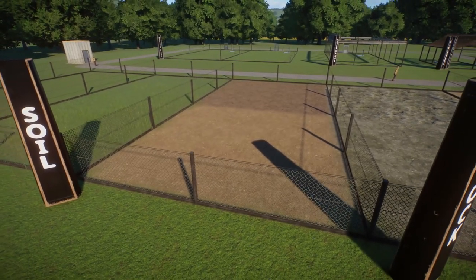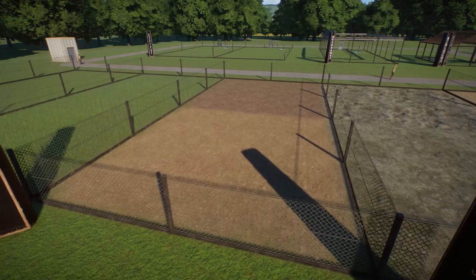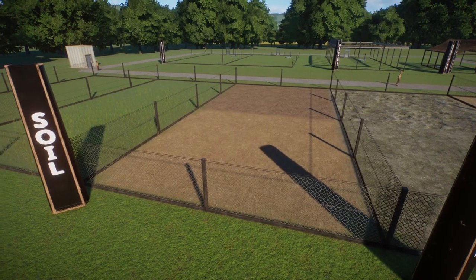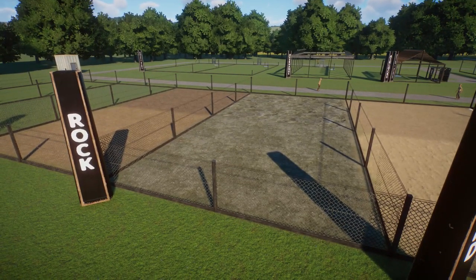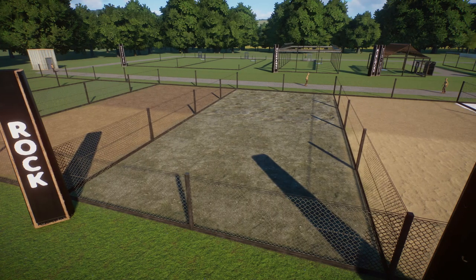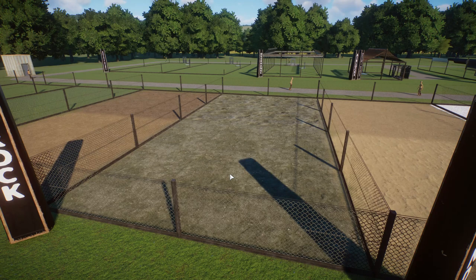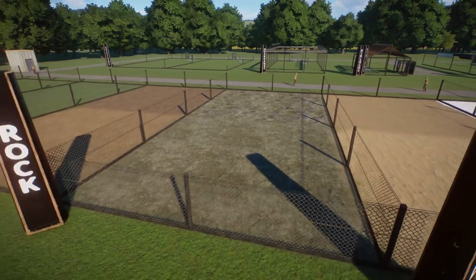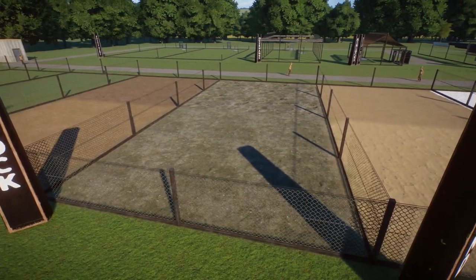For planted areas I often use mulch from the plant tab instead, which acts as another version of soil but needs to be placed rather than painted, which can be a bit more tricky. Moving on to rock terrain paint — I personally wouldn't say it's as useful on its own as the others. I'd opt to use it in conjunction with actual rocks, because rock paint is more useful for cladding and features rather than large expanses of rock. I wouldn't recommend using a huge amount of it standalone, as it just doesn't look that realistic.